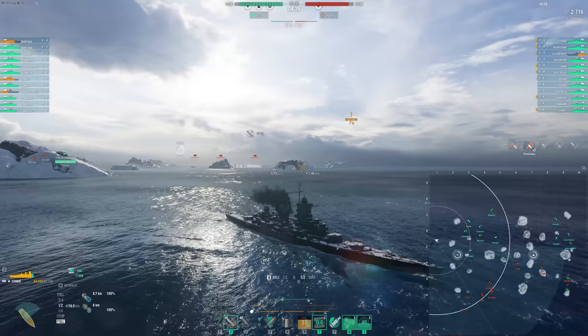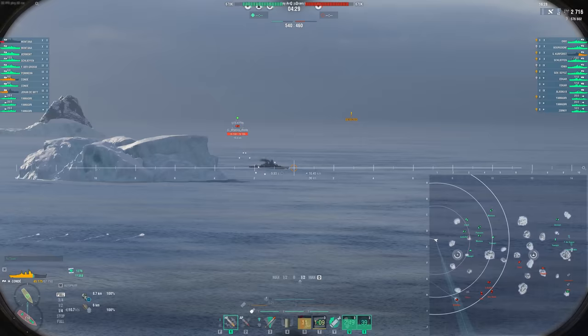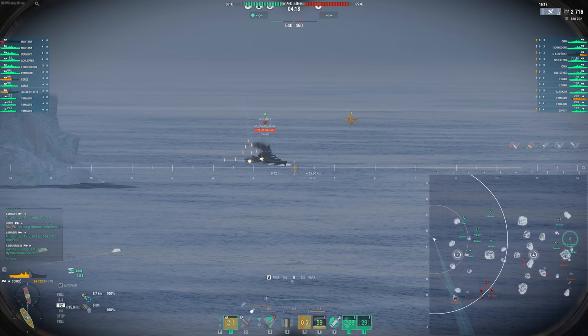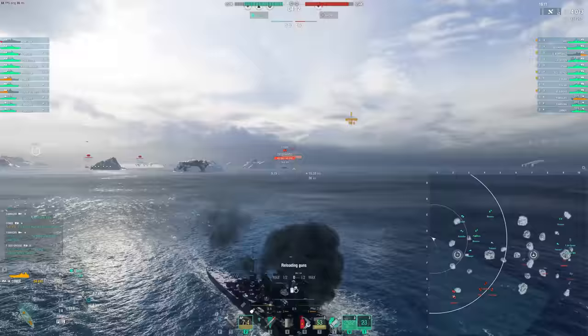At least we didn't lose all our HP. Now we get to farm all these ships as they push in. I should have been keeping an eye on the minimap — where do the enemy middle ships go? The ships that spawned toward the middle came out to our flank, and so did the enemy team, so we're going to have an all-out slugfest between the two major powerhouses.